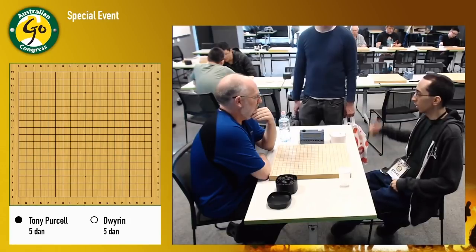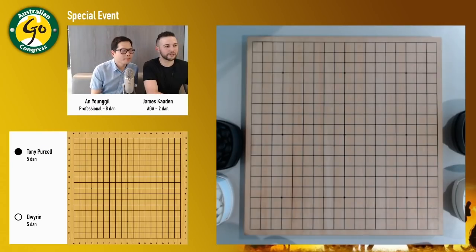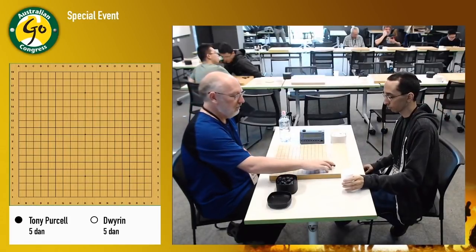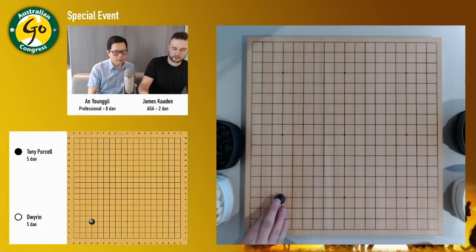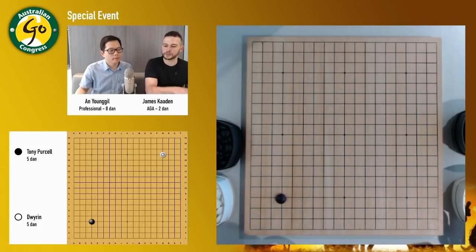Tony Purcell is probably one of the strongest Western players in Australia. So we'll have a look and see what they play. The game has just started. Tony's playing as black, so it's being played from Dwiran's perspective at the moment.